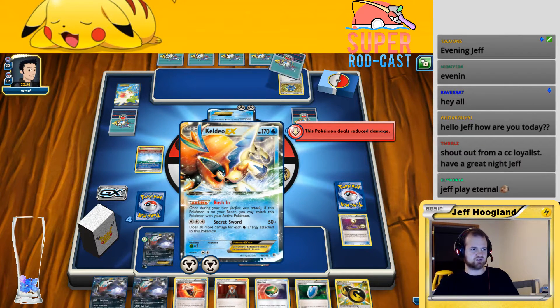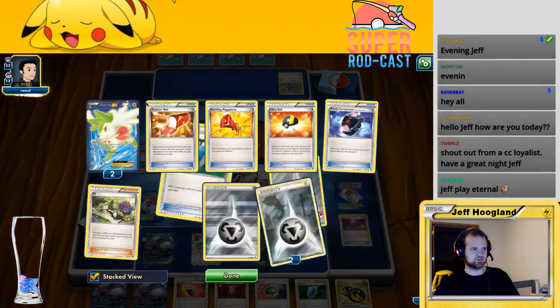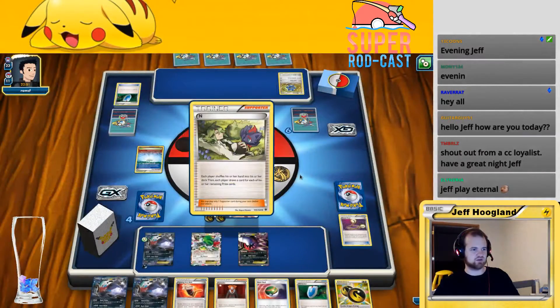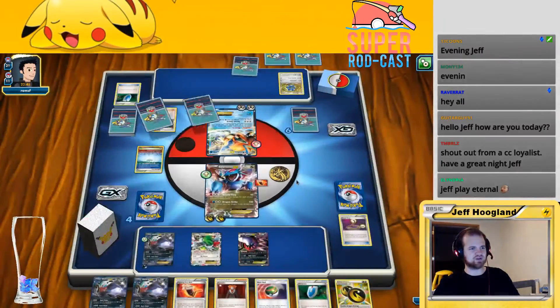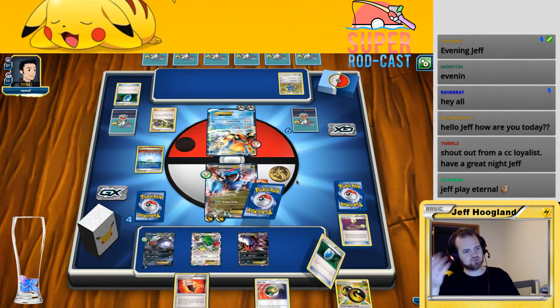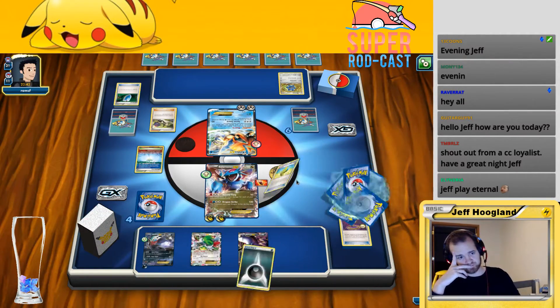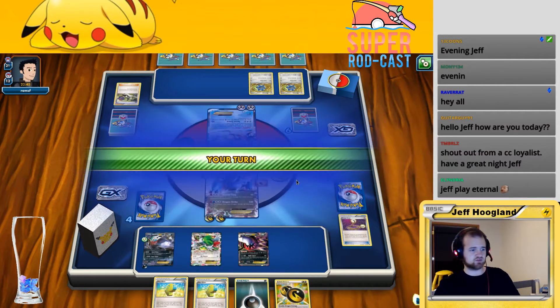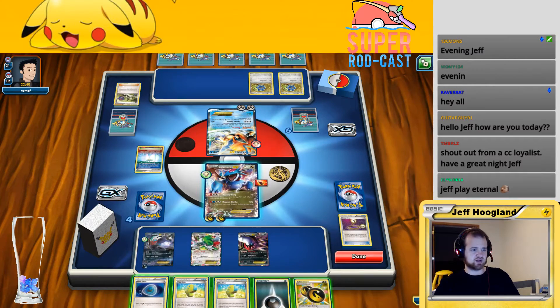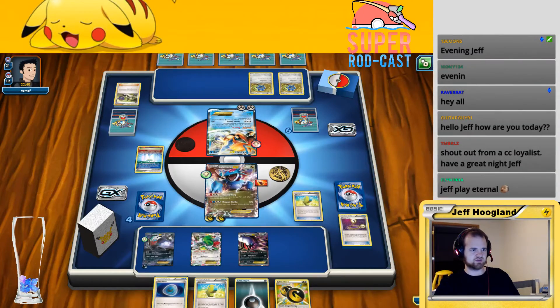Another metal energy — not quite sure what my opponent's building up. This is probably going to be an N, so they'll shuffle away our hand. This seems medium. It's possible I should have played this Fighting Fury Belt out but I really didn't want to get mega-horned again, but a lot of these decks only play one Mega Horn so maybe I should have just played that out. Those are some good hits — another good hit. Let's see if either of these work. Miss. I don't have that many darks in my deck right now.